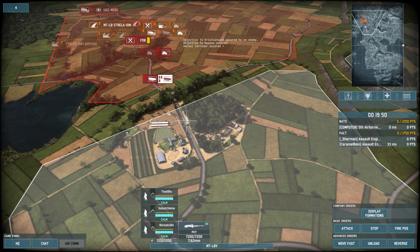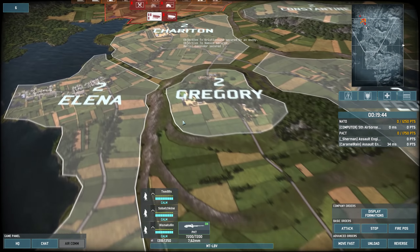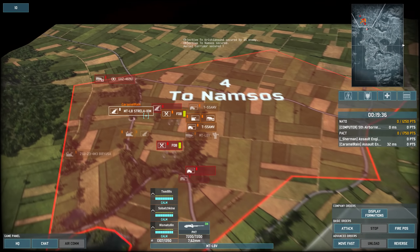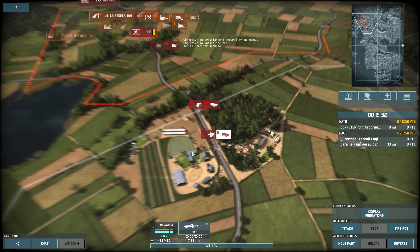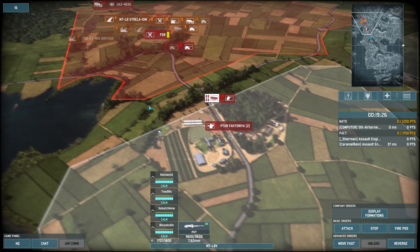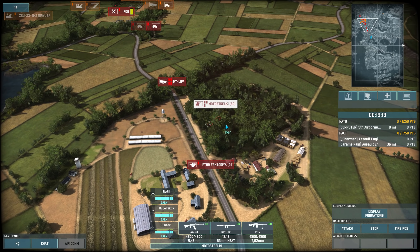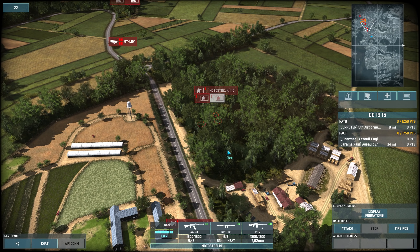I might just put my infantry in this forest and not in the building. They only have... they'll probably come down the road anyways. Alright, Motostrelki, you have been sentenced to death. They fell out of Gregory? They only got two out of the three sectors this time. They're coming this way already. I'll sit in this forest and split my guys up between these forests here.